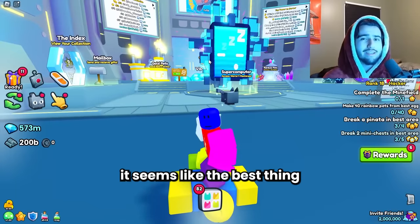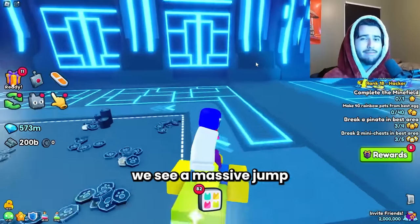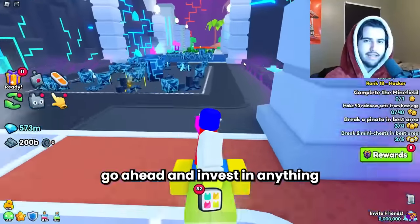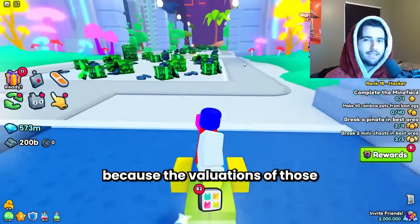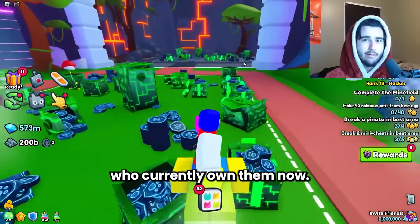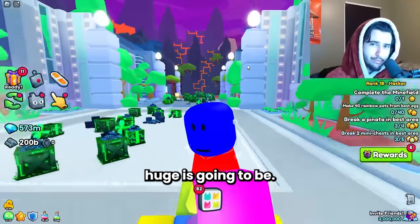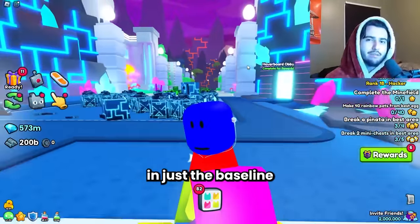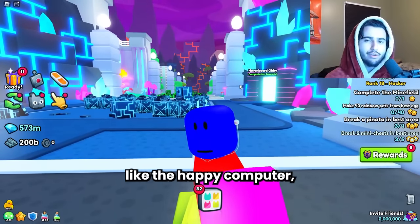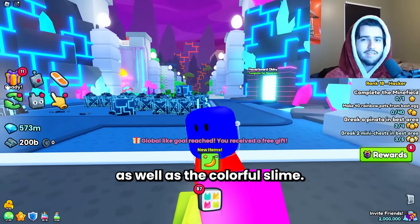Personally, it seems like the best thing you can buy right now are just the huge happy computers, because I think it's likely we see a massive jump in that baseline huge. I wouldn't invest in anything too crazy or rare because the valuations of those are pretty much only dependent on the people who currently own them. So I think it's much safer to invest in just the baseline huges. A list of these would include the happy computer, the happy rock, the hell rock, the huge peacock, goblin, and the colorful slime.